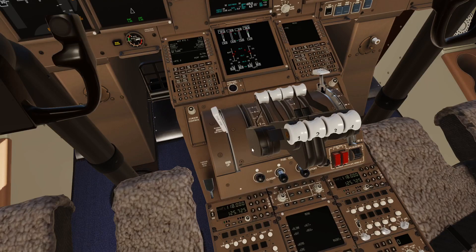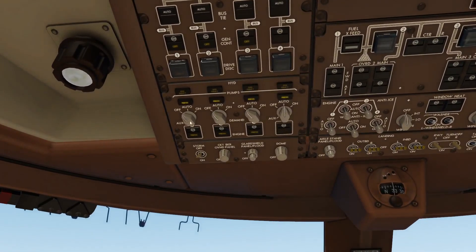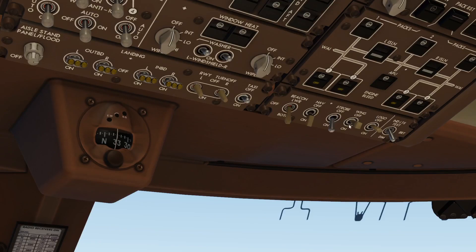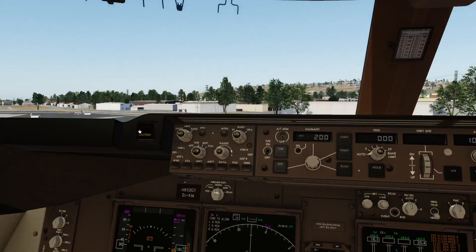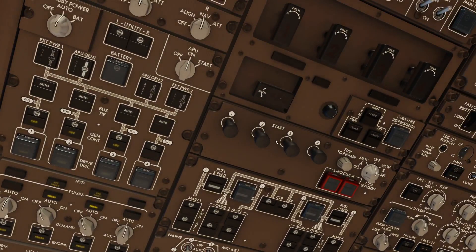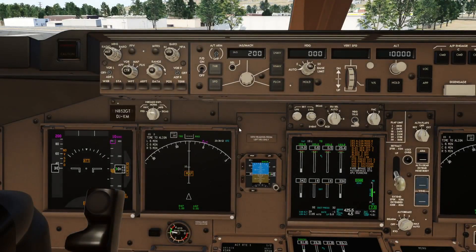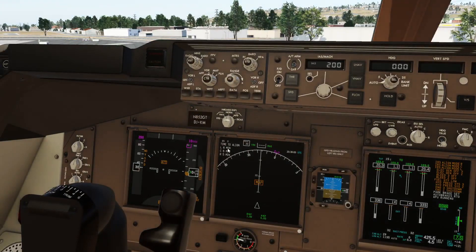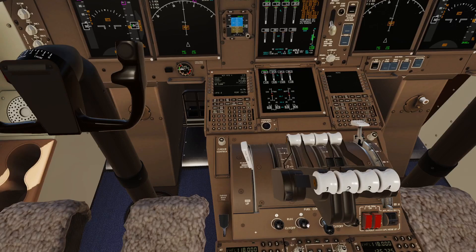I believe the 400 and 800 are certified for single engine taxi — I know the A340 is as well. While you're starting your engines, you want to go switch these to auto, as long as your engine is running. One thing I did forget is you want all of these on. Now you can start two and three — as I said, you can do them at the same time. IRS is going to be done in about five minutes. That's the counter for IRS — LCR: left, center, right. Left will be done in six, center in six, right in five. Now you hear two and three starting — click and click.